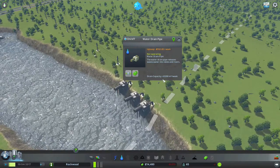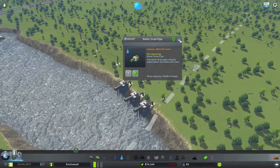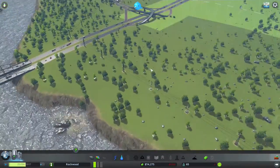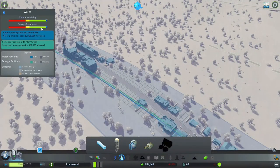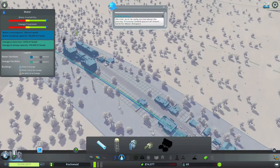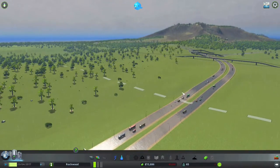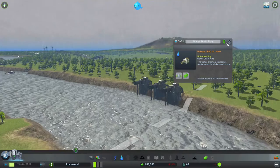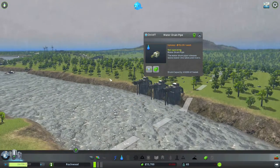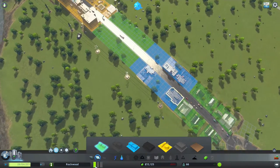The sewage drain is switched on but not operating — I'm not sure why. It's just that it takes a little bit to get going, perhaps. They're not complaining about sewage now, and things have gone back up. I'm guessing that should all be working now, though I still don't see anything coming out of the drain yet.